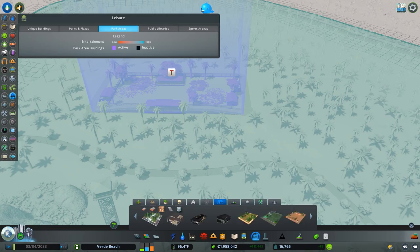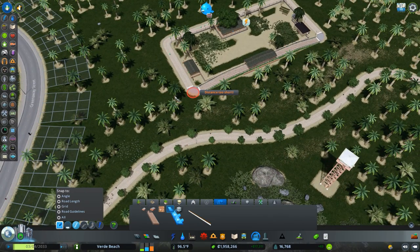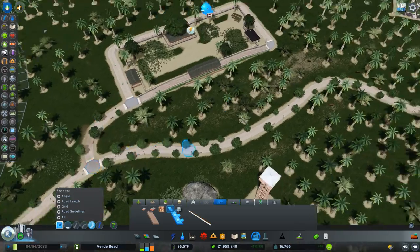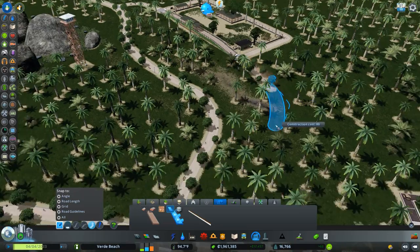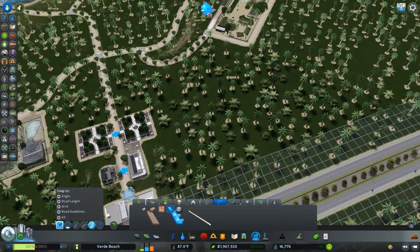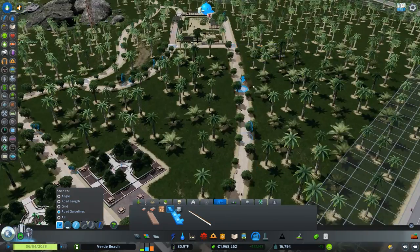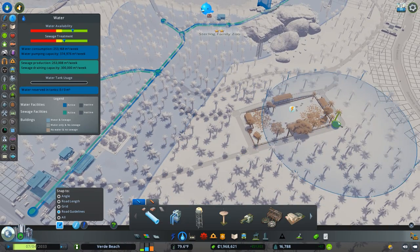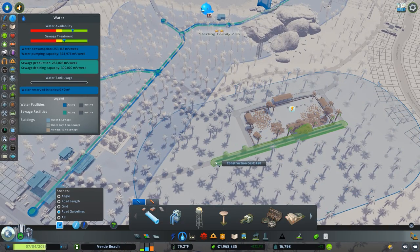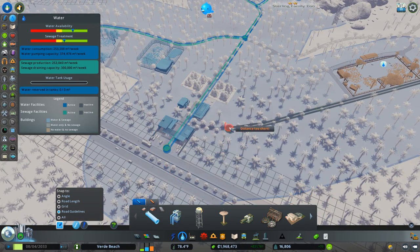Let's get these pads connected. I'm thinking about giving a back door into this area as well. Now there are more challenges with power again — I wish we could have buried utilities but we don't have that, so we'll have to make do.